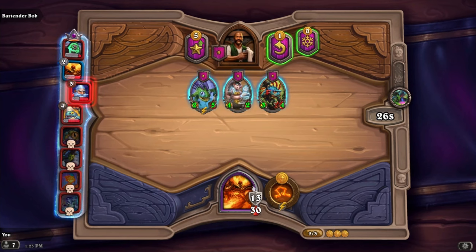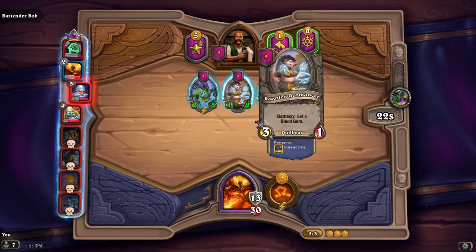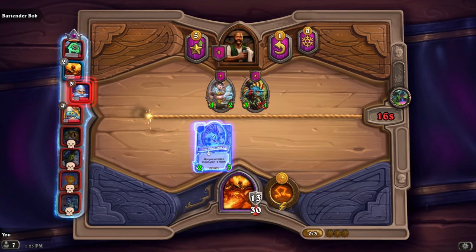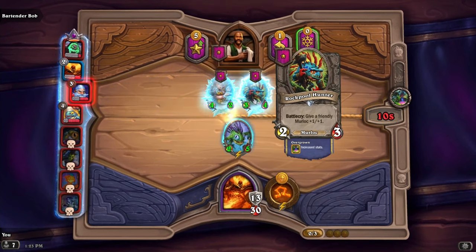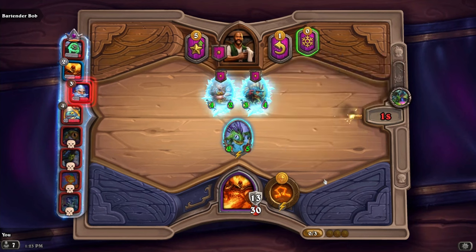We have three coins to buy. After you summon a Murloc, gain plus one attack. So let's do this, and then let's freeze it - because next time we'll grab this guy. So when we summon him, he'll get a plus one attack, plus we can give a friendly Murloc plus one plus one when he enters the battlefield.